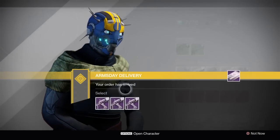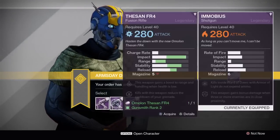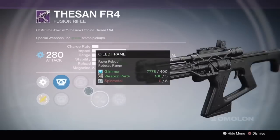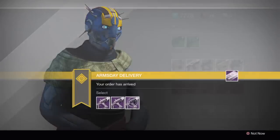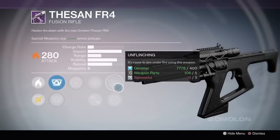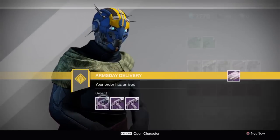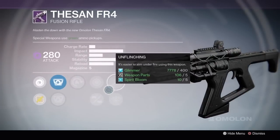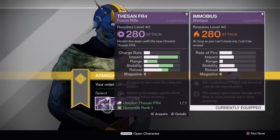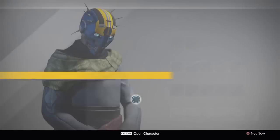Without further ado, we have the Thessan FR4 with accelerated coils. Why do I love accelerated coils on this gun so much? I actually don't love it that much, but it is exactly the same as the other gun from Future War Cult. There's almost no reason to use this gun over that one, considering the same roll will give you too much stability. Even though a braced frame roll might be tempting, accelerated coils is actually the more unique, the better roll.